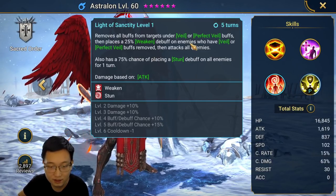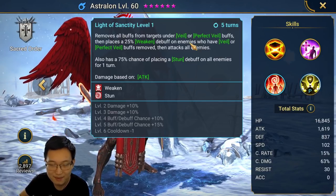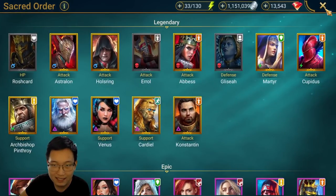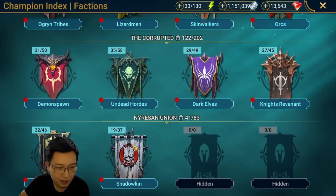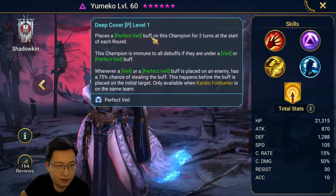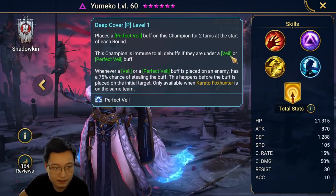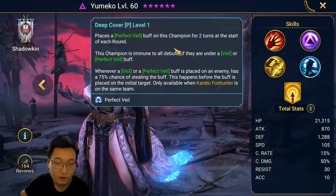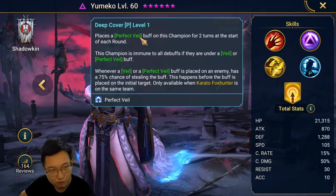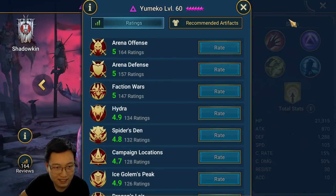Actually, when the new champion Yumiko came out, I was thinking that maybe Astralon can be a great counter to Yumiko, because Yumiko has a really strong passive. She places Perfect Veil on herself for 2 turns at the start of each round, and the champion is immune to all debuffs. So if you use Astralon against this champion, Astralon is going to remove the Perfect Veil and place Stun — probably really good against Yumiko.